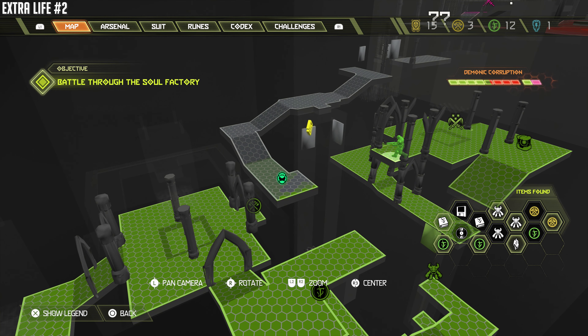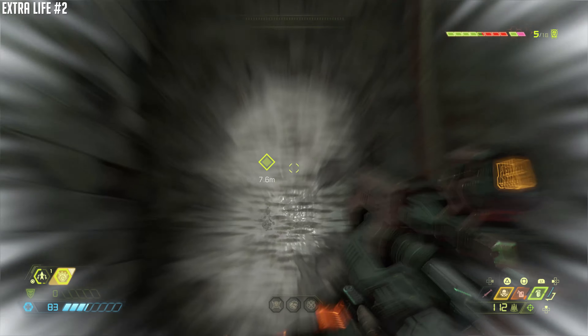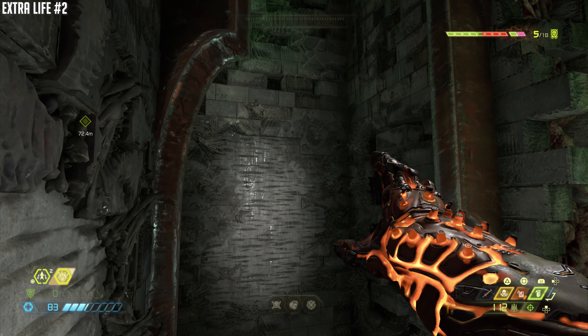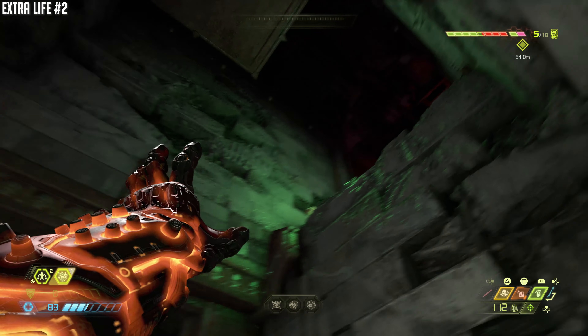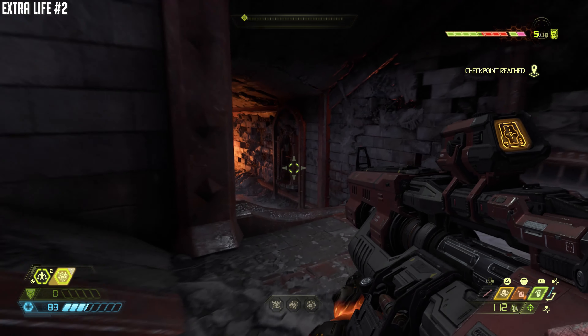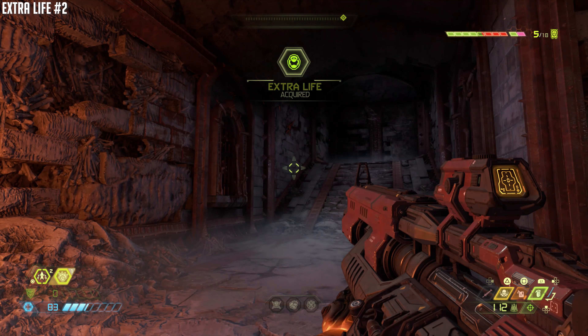Next up is extra life number two. You're going to move on, do an encounter, and then you're going to have to double back to this wall here. Now this is part of the story path, so don't worry if you can't find the location — always just go towards the next objective. So now once you get up here, just immediately take this hallway, and it'll lead you right to the extra life.